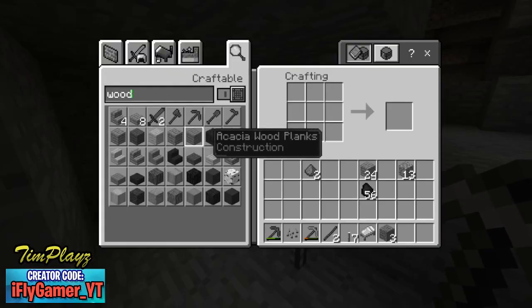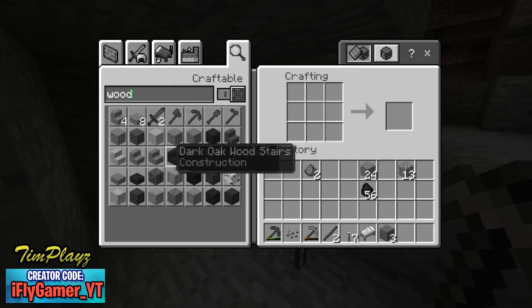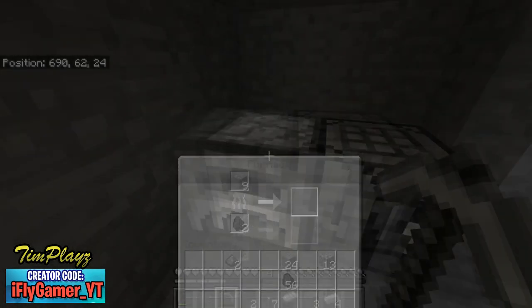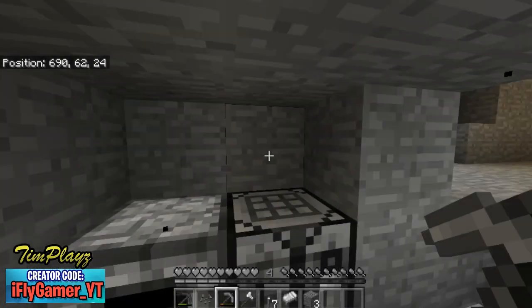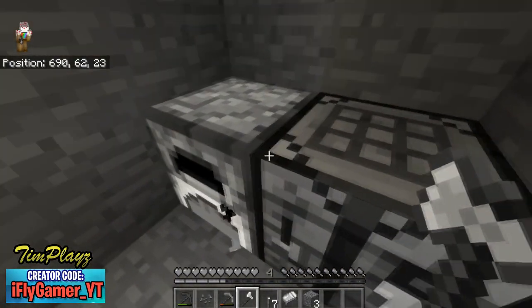I don't even think color of wood matters anymore — all the wood kinds look the same. There's a little bit of a shade difference but they're all gray, so it wouldn't be hard to mix and match because they'd basically look the same. Let's get this iron and make ourselves a nice little iron axe to go up top and farm some trees.